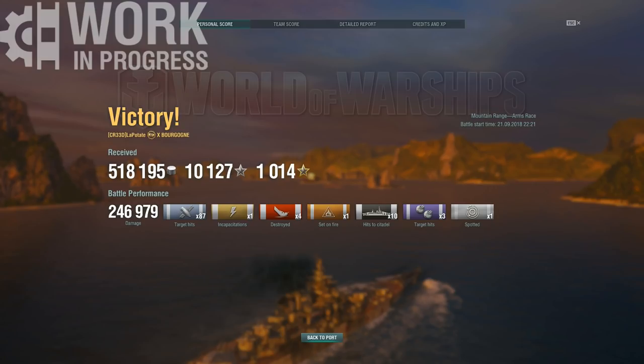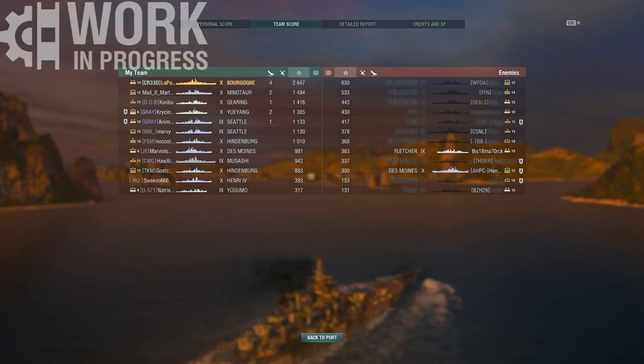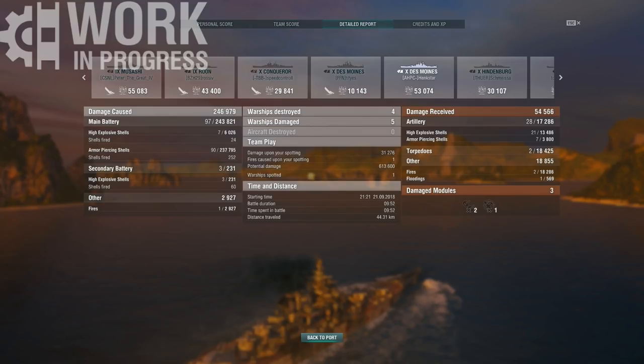This game: 247k damage, 10 citadels — quite a lot considering tier 10s where there aren't usually as many citadels to shoot in a battleship. Looking at the team score, we ended up with 2.6k base XP. The enemy team didn't get a single kill, which was a bit unusual — I guess it just got rolled, but it is patch weekend so it's kind of expected. It wasn't even a 10-minute game, so that's how quickly things can get rolled. Anyway, I hope this cleared up how you're supposed to play this mode. Play a bit more aggressive, go a bit more all-in, and just have fun — that's the whole purpose of the game mode.